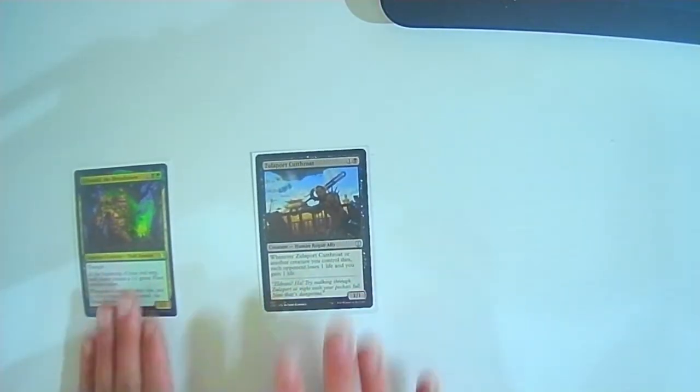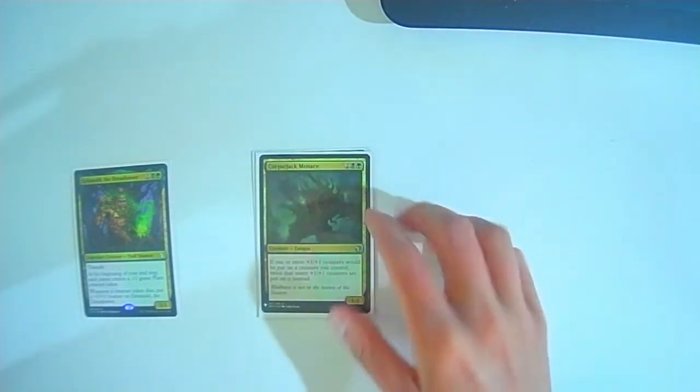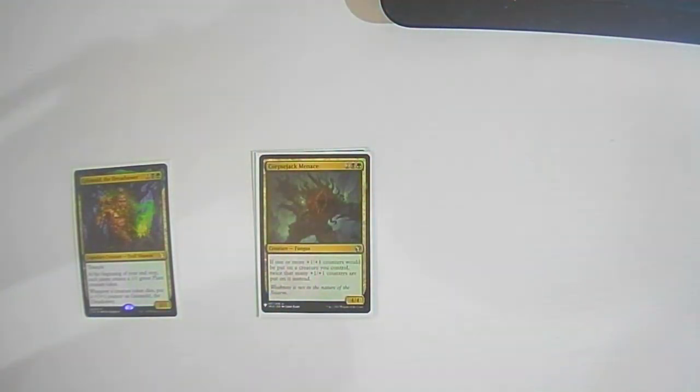I'll start off with the creatures. Zulaport Cutthroat: one colorless, one black — whenever it or another creature you control dies, each opponent loses one life and you gain one life. Corpse Shack: menace, two colorless one black one green, it's a 4/4. If one or more +1/+1 counters would be put on a creature you control, twice that many are put on it instead. We have some ways to kill tokens and make them enter and die automatically, so that can easily equate to a lot of plus-one counters on our commander.